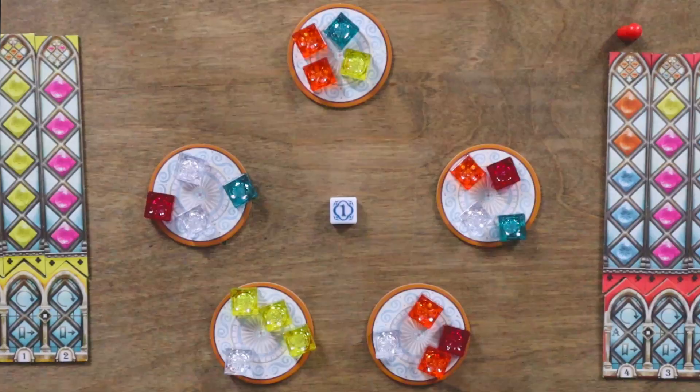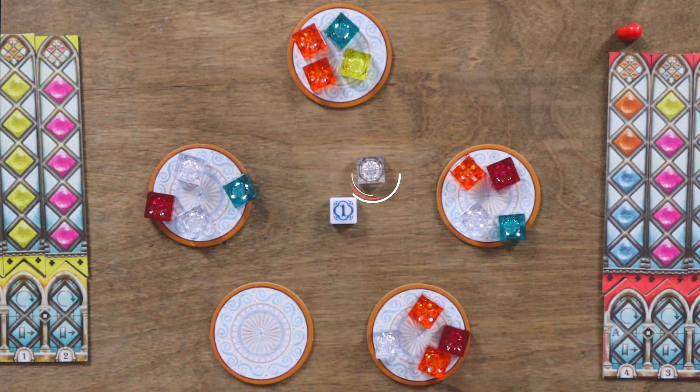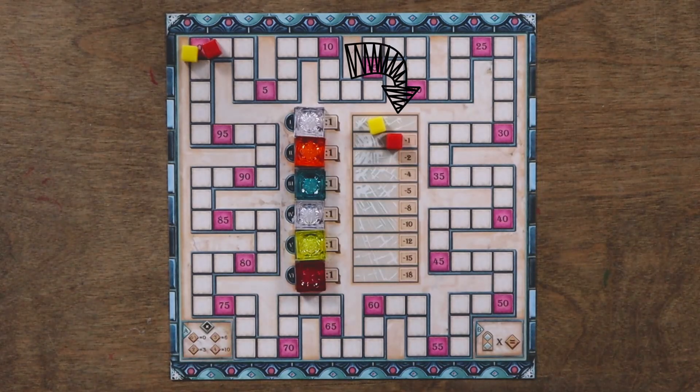If you choose to advance a pattern, follow these three steps. Step one: pick pane pieces of one color. You'll either pick all pane pieces of one color from any one factory display and move any remaining pieces from that display to the center of the table, or pick all pane pieces of one color from the center of the table. If you're the first player this round to pick from the center, also take the starting player tile, place it next to your palace board, and move your marker on the broken glass track down one space.